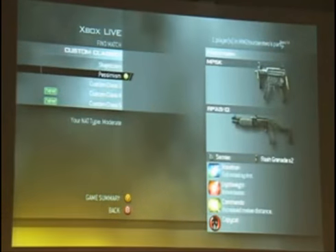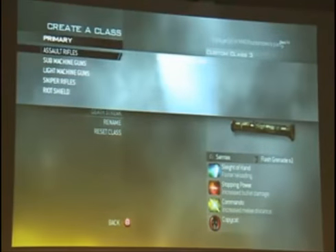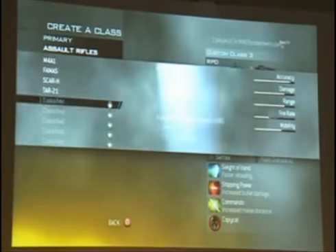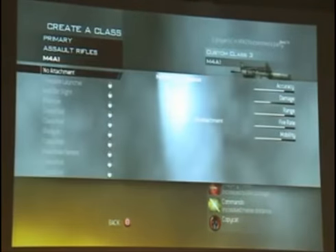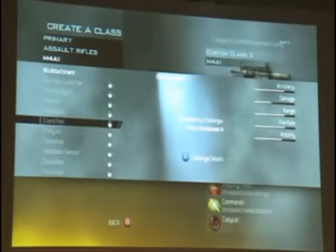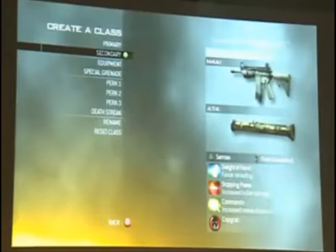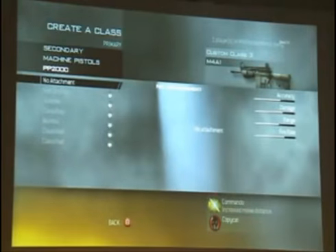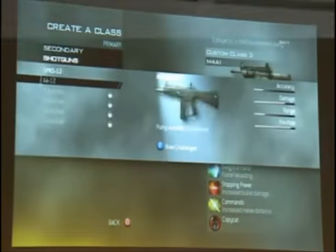We also evolved how Create-a-Class works. It's extremely big now. There are a ton of new weapons, a ton of new attachments, some new camos, and another new mechanic we added was secondary weapons. Not only do you choose your primary weapon — your M16s or FAMAS — but you also choose your secondary weapon, which are also categorized and also have attachments. Machine pistols, for example, are rapid fire, sort of like SMGs but a little weaker, a little shorter range.